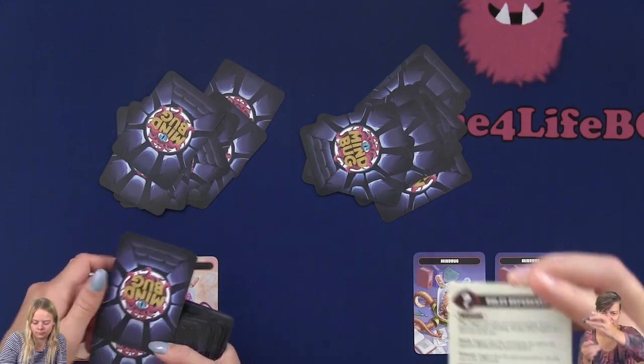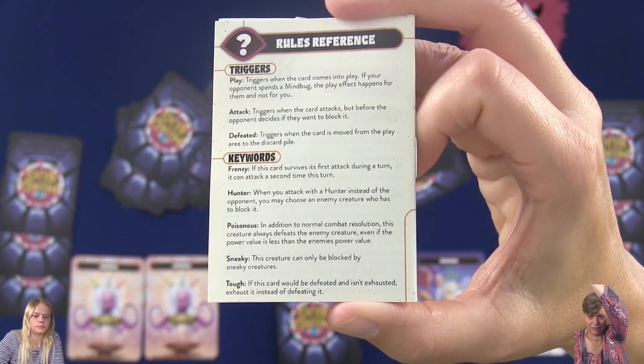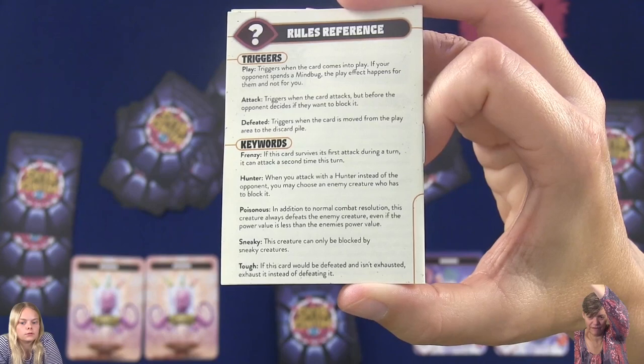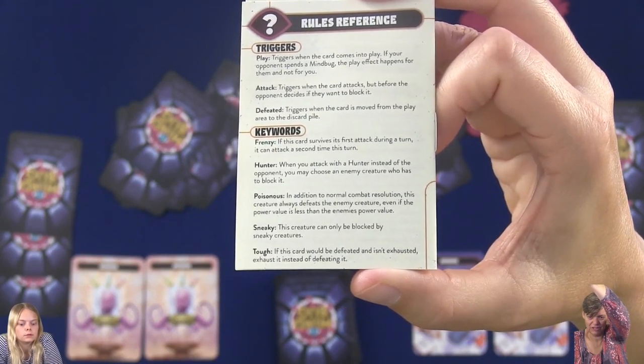On this reference card, you can see the different abilities. On the top part are effects on the card, and the bottom five parts are some abilities the different creatures can have.